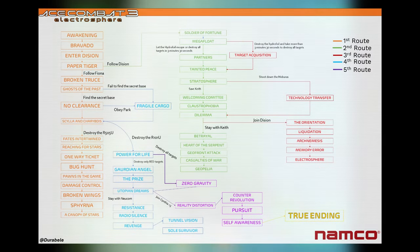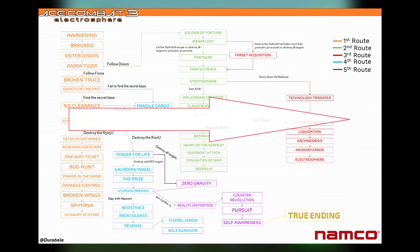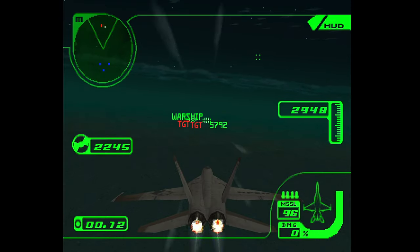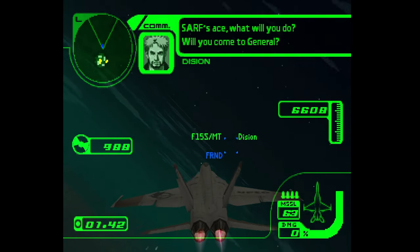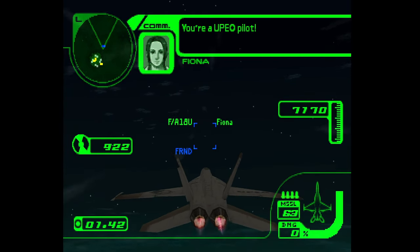This diagram recommends one way of completing everything, but I'm gonna be starting with the Canopy of Stars path and ending with the Electrosphere path, going from left to right using this diagram. You will begin as a UPO pilot and the first decision happens on the fourth mission, Paper Tiger. At the end, you can choose between following Fiona and continuing to be a UPO fighter, or following Dijun and joining General Resource.